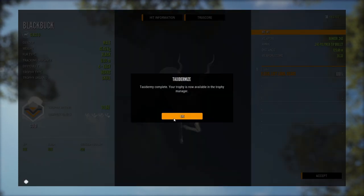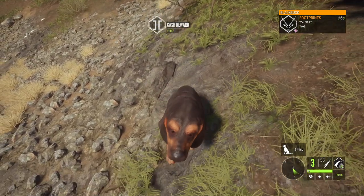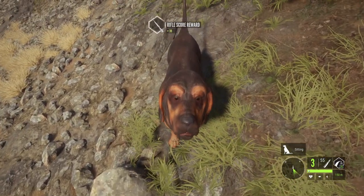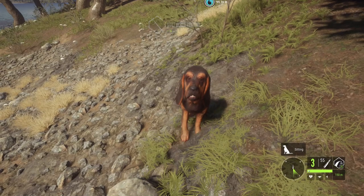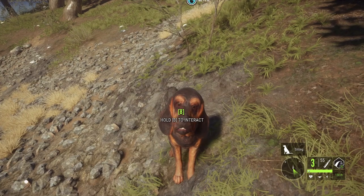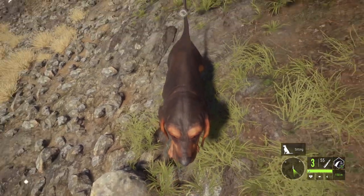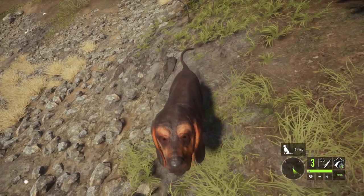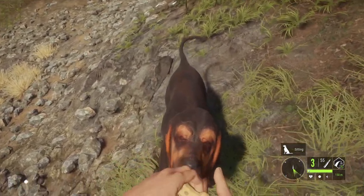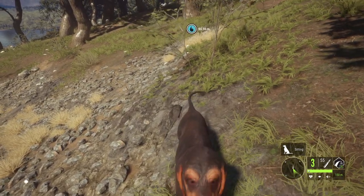I think we have like five or six gold Black Buck mounted now. One last thing before we head off — we're going to give Rocky a treat. One thing you can do when you're away from the dog is just tap B and it'll have him heal, or if you just tap B close to the dog it just pets it. I like the little shortcuts and I wonder if there are other ones as well. But I did want to give him a treat for doing that successfully.